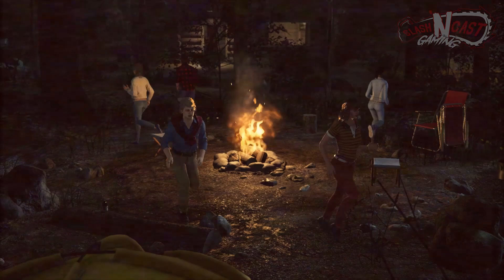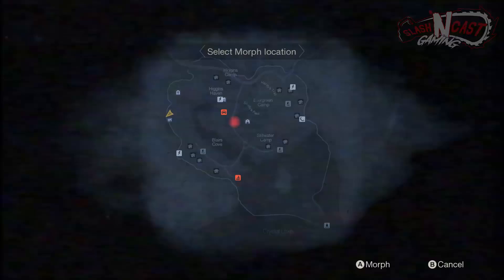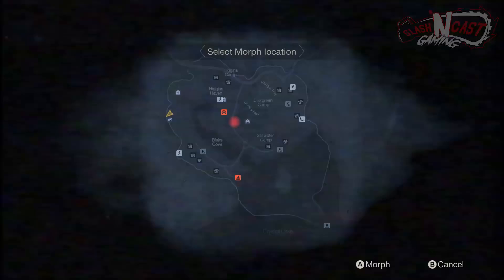But hold on, there's still a lot to learn before you're killing entire lobbies of veterans. You first need to understand your abilities. Every Jason has four main abilities: Morph, Sense, Shift, and Stalk. Morph is your first ability, which allows you to teleport around the map, which displays cabins, main buildings, vehicles, power boxes, and the fuse box.